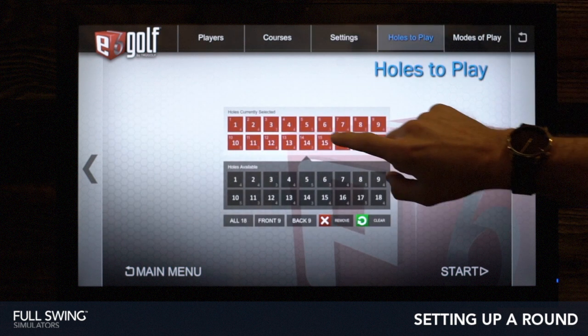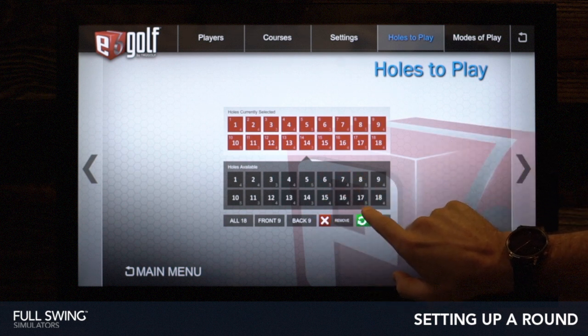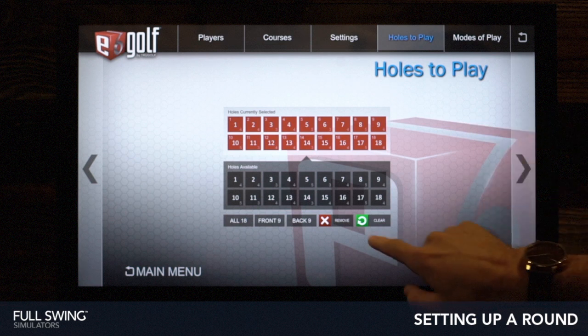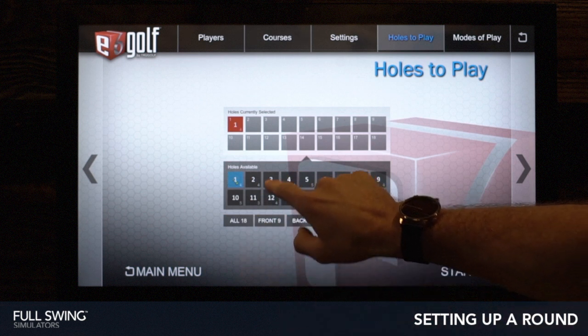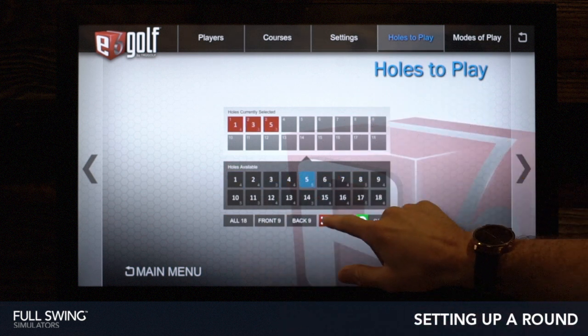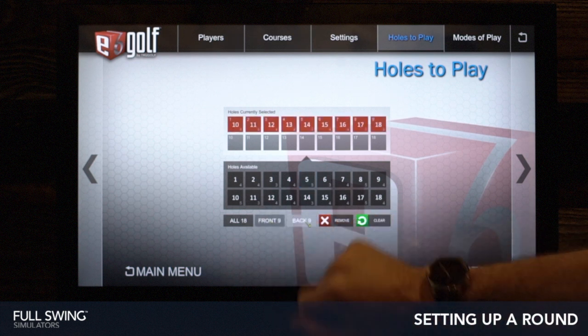Next you have your holes to play. You have holes currently selected up top and your available options here, so it's going to default to playing 1 through 18 in order. You can go ahead and clear those out and then add new holes into your queue by tapping 1, 3, 5 and placing them in the order you'd like to play them. Or you can individually remove holes here, play the front 9, or play the back 9.